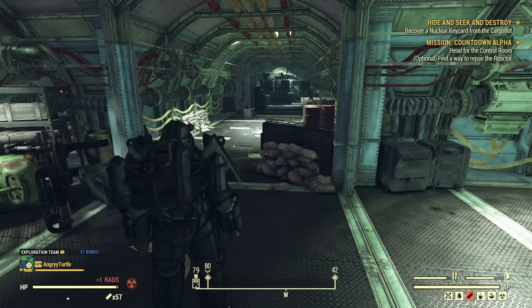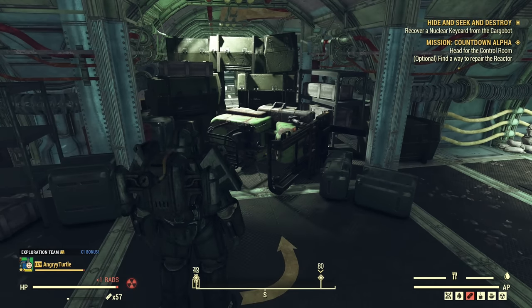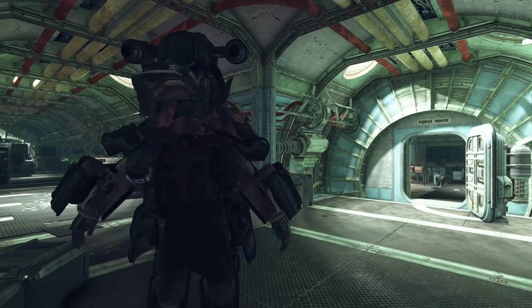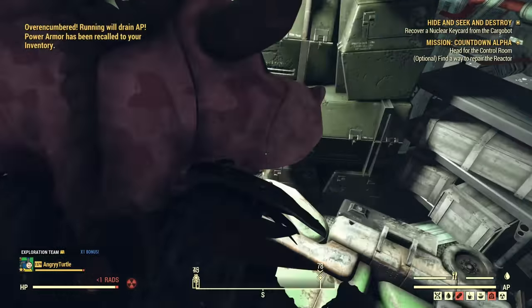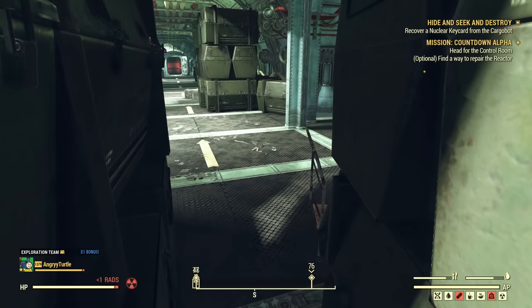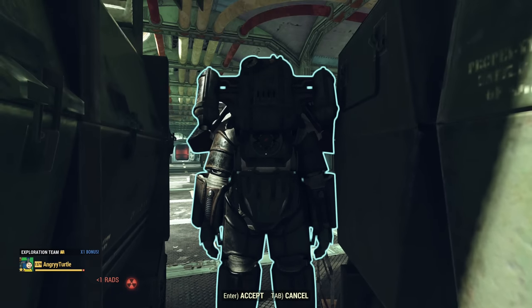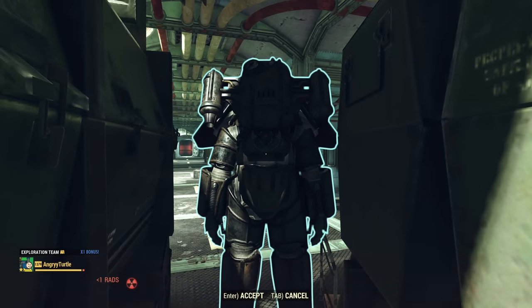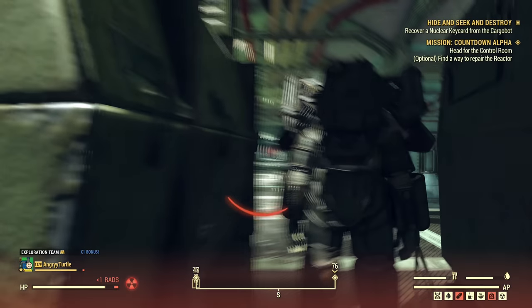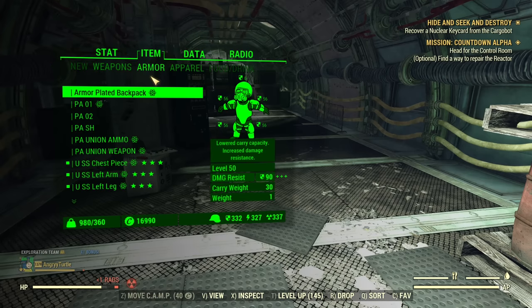There is an unofficial shortcut at this point. If you exit your power armor, switch to first person, and jump into this hole — there's a big gap between those crates — and place your power armor just behind the crates, you can press enter and be directly on the other side heading to the launch room. You do need power armor to use this shortcut. I'm just showing it exists but I won't be using it now.